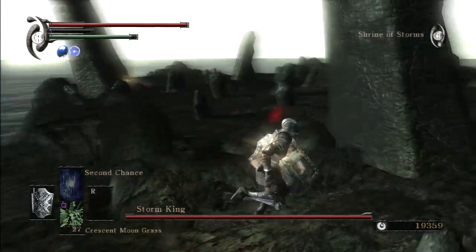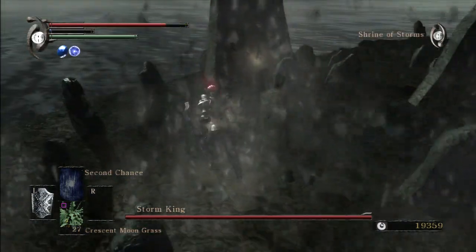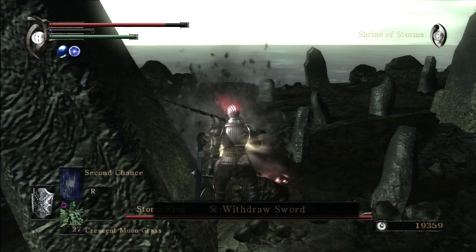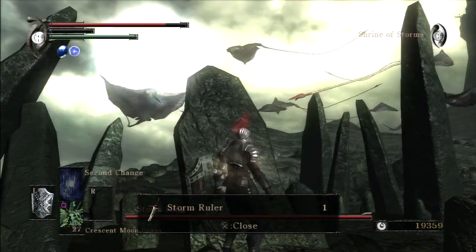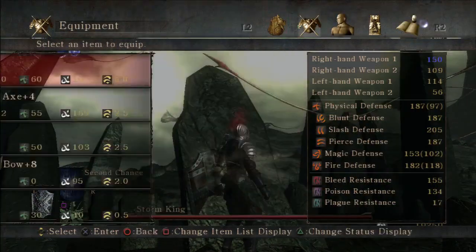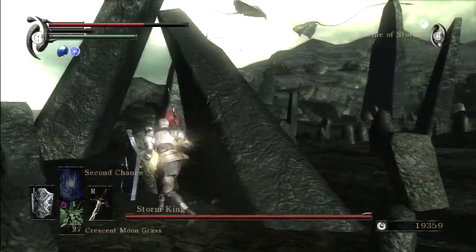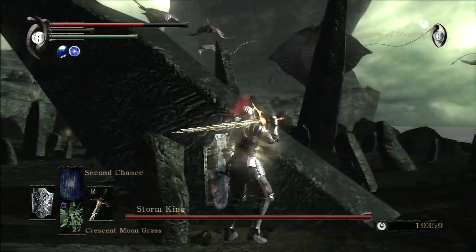You'd think I'd remember that little waist-high thing was there. There we go. Now let's just hide behind a rock and equip the sword. From here until the end of the video, it's just going to be a lot of me swinging the Storm Ruler.